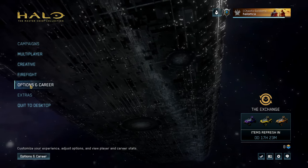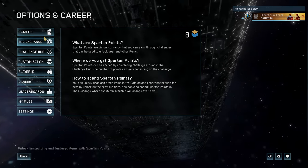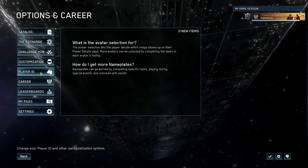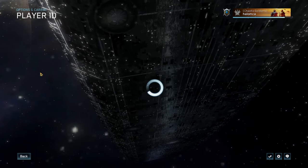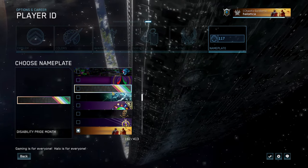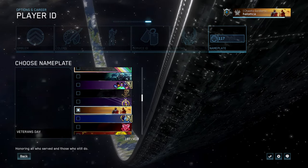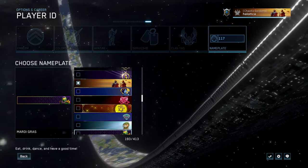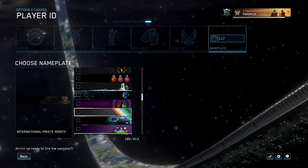Hey Halos, how's everyone doing? We are just showing you guys real fast that there's a loot event in Master Chief Collection. I believe it's in the player ID. Basically you can get a free nameplate right now on the nameplate tab — it is the Earth Day nameplate which should be somewhere right along here that has a little hog in it.